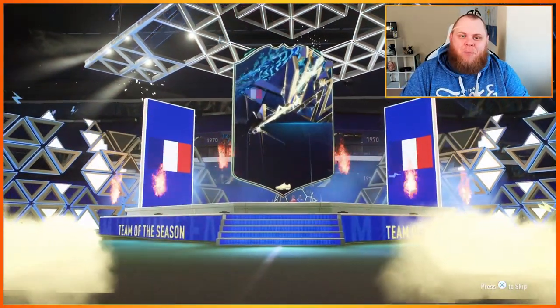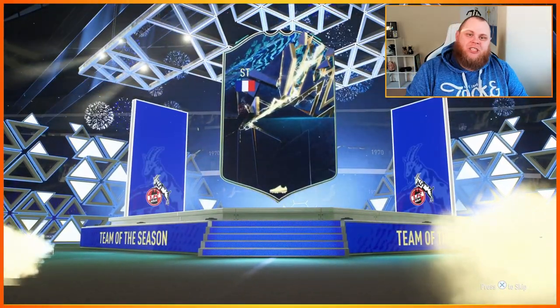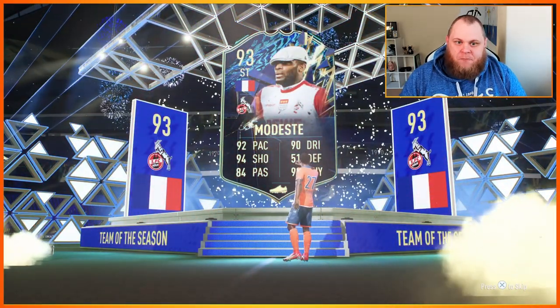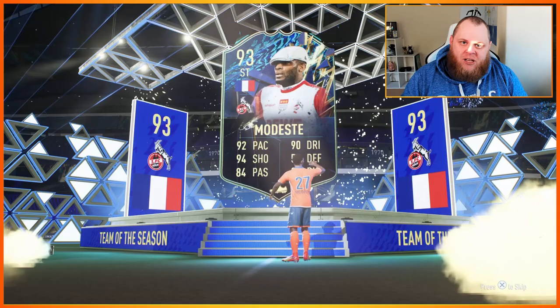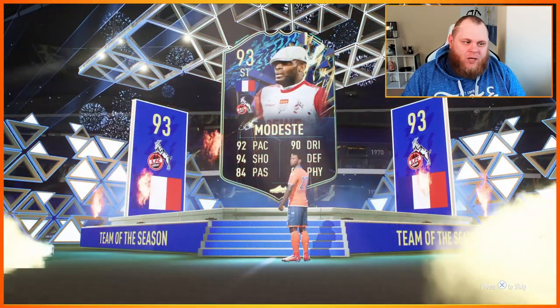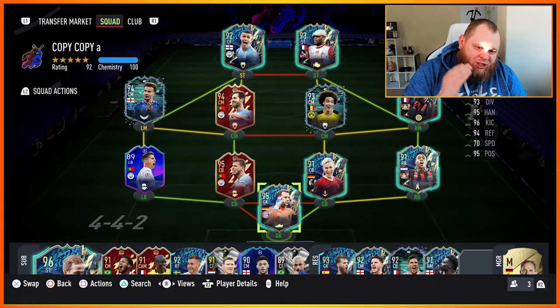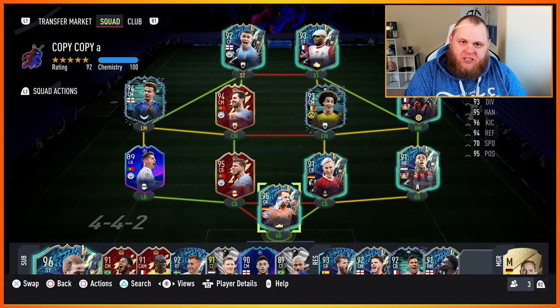Welcome back to the Team of the Season review on the channel. Tonight we've got an SBC with the best dynamic image potentially we've ever seen on FIFA - he's got a hat on. He doesn't have it in-game but he's got a hat on his dynamic image, which has to mean something - though it doesn't add value because he doesn't have it in-game. Anyway, we're gonna review Anthony Modeste today.